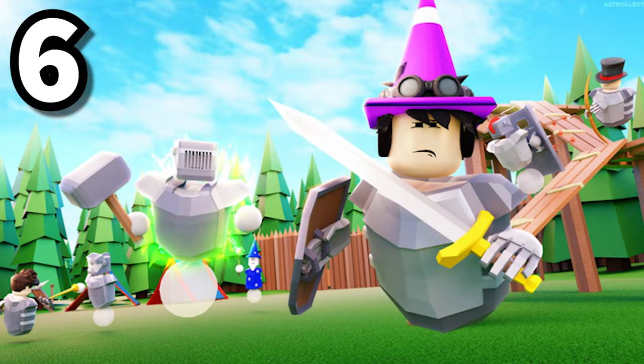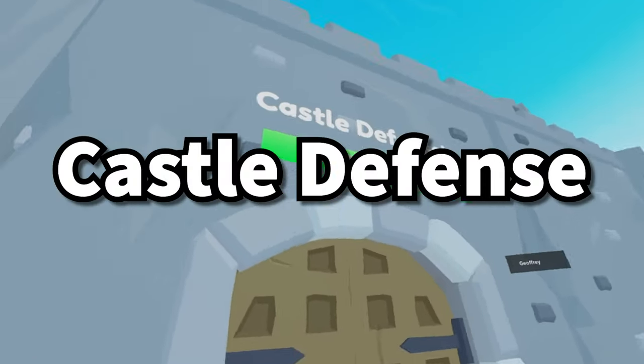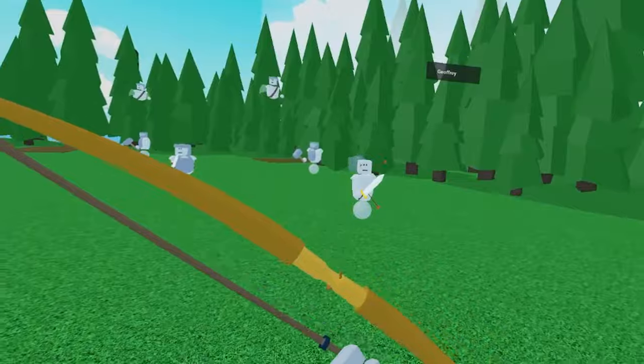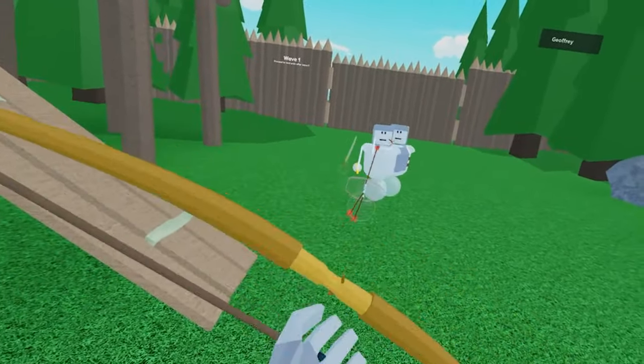Number 6: Clashers VR. In Clashers VR, there's two different game modes that you can play. The first one being Castle Defense, where you have to defend your castle from waves of enemies, and the second one being Wave Survival, where you have to survive multiple waves without getting eliminated.